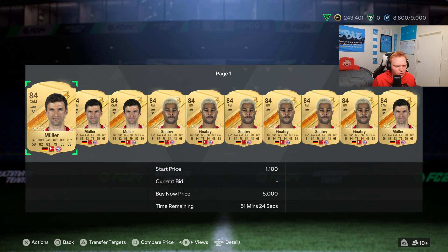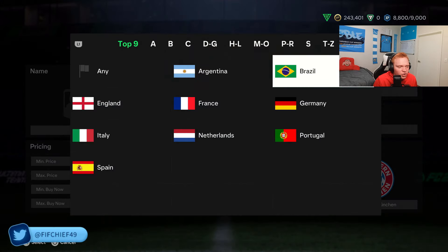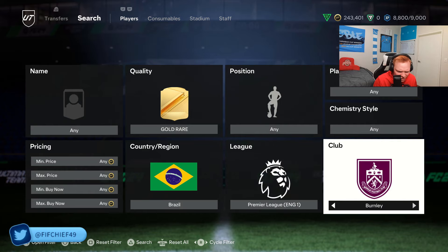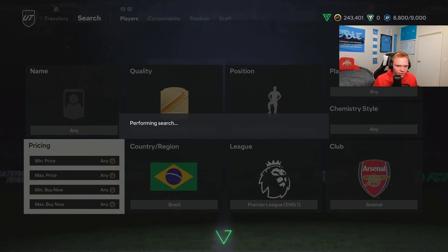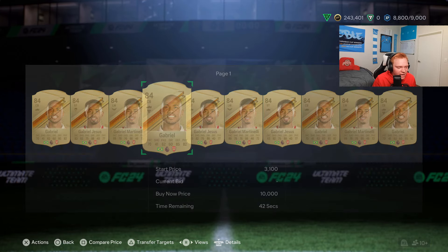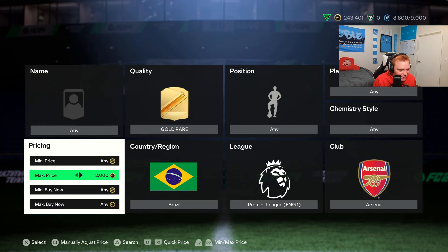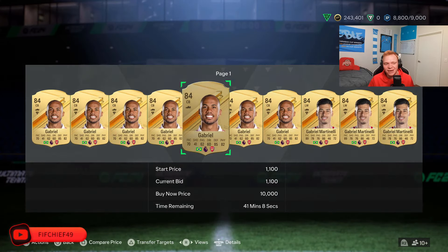I'm going to put a list of all the filters in the discord, so make sure to check that out — links in the description to join the discord and we'll be live streaming as well. A really easy filter here would be gold rare Brazil Arsenal players. This brings in three 84s: Jesus, Gabriel, and Martinelli — three 84 rated cards. After content this is going to be unbelievable and you can just sit there bidding on these cards.